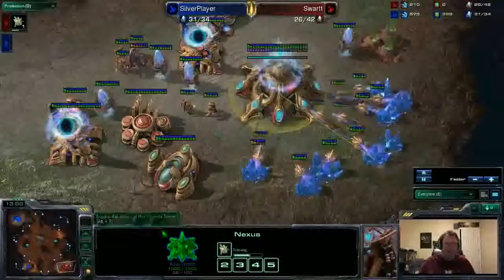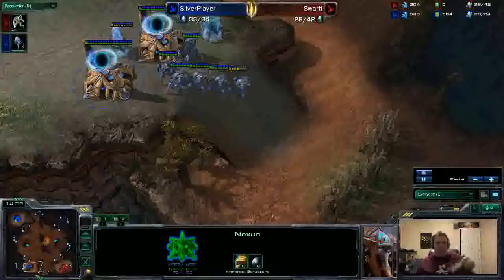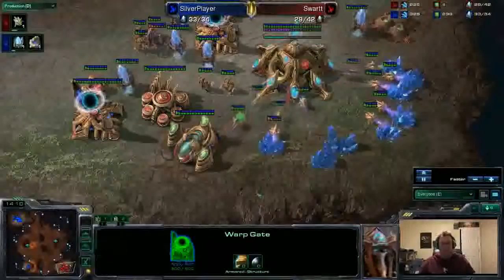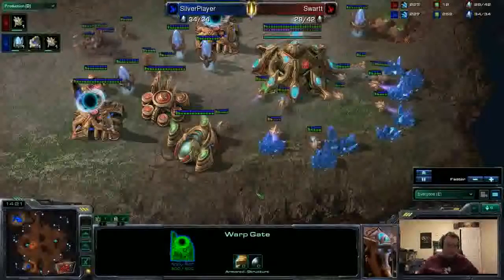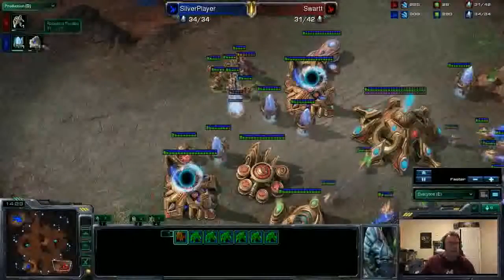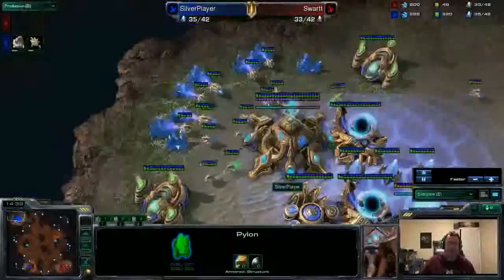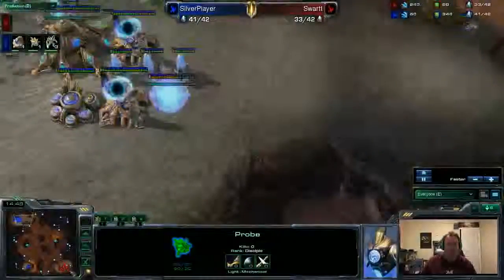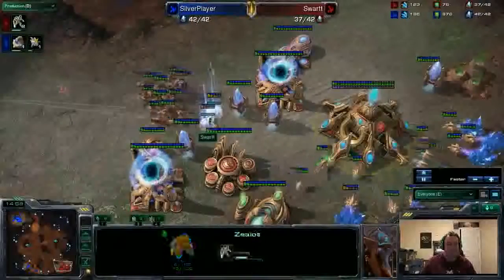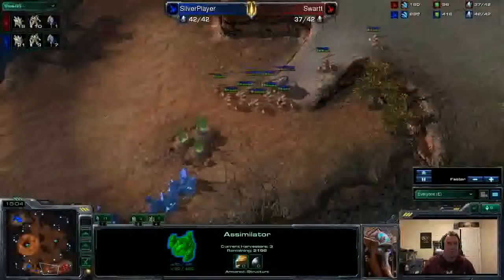Back in Silver Player's base, we've got a four gate — a pretty good transition. Silver Player is now building a robotics facility for that very important late-game detection. So there's probably not going to be a dark temple anytime soon with the 15 probes at Swart's base. Swart is going mostly zealot because he doesn't have a lot of gas, and that's the correct decision — Swart is actually within five food of his opponent now.